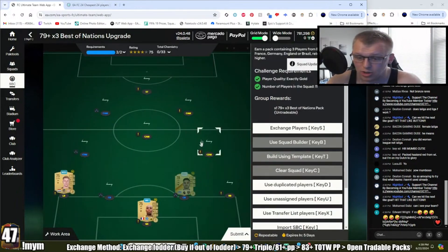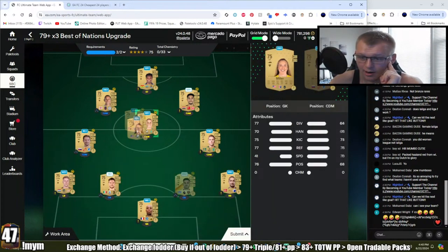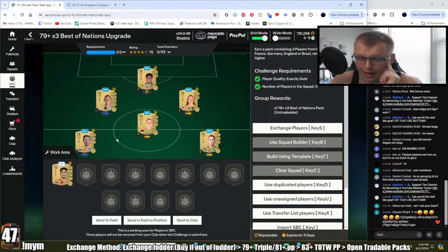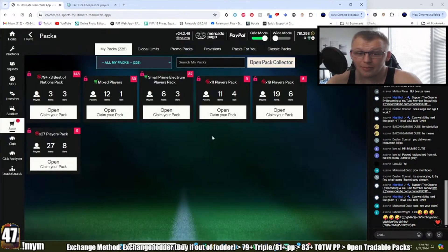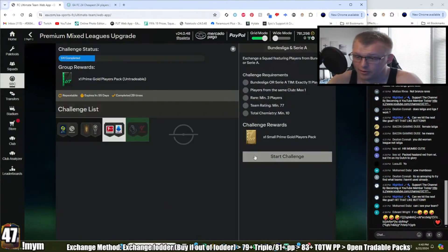If you're trying to maximize what you use in your club while doing league SPCs, try to use cards that are not league SPC cards themselves. I did have a Bundesliga and a Seria card in there — I should probably have removed those — but I'm not going to be that exact. We get a 79-plus times three pack, which could yield higher-rated gold rares from top leagues that go straight back into league SPCs, and you just cycle it over and over.